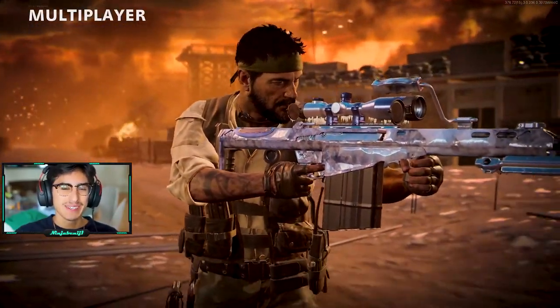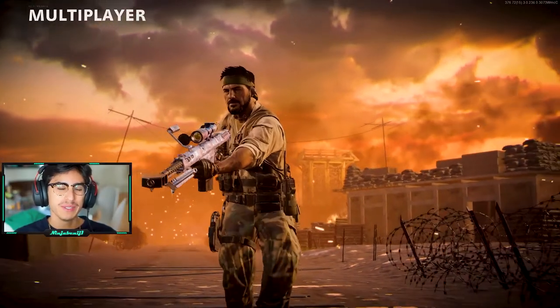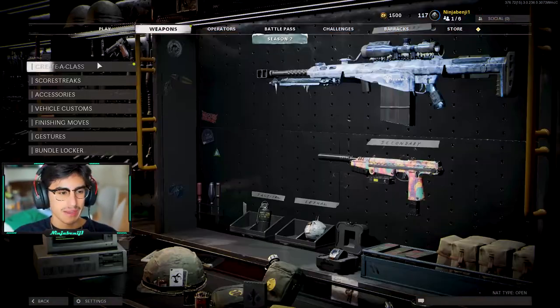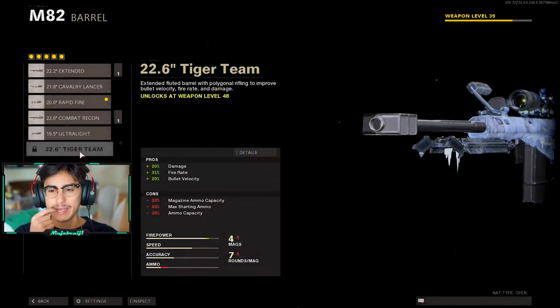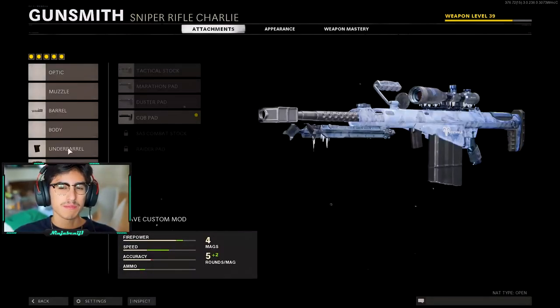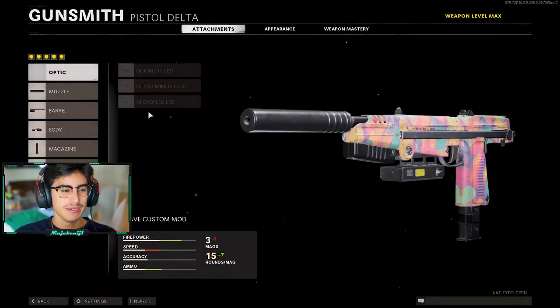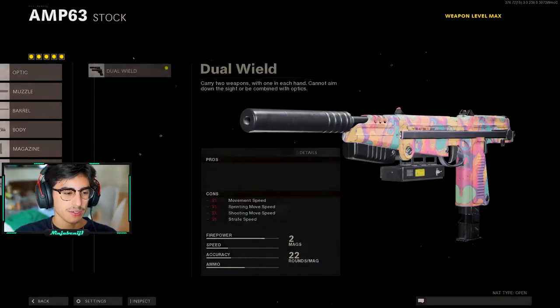Hey, how's it going everybody? So today we're going to be figuring out why so many people are using the M82 in Cold War. Basically, I don't really know. I kind of spent some time leveling it up. I don't have the Tiger Team barrel yet, I do not have the Raider pad yet, I'm working towards those, but it's pretty slow leveling this up. And I'm going to be running the AMP 63 with it because it's just one of the best pistols in the game, especially once you got dual wield on it.